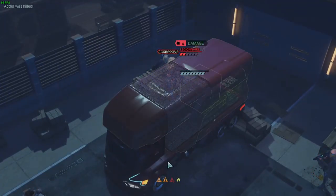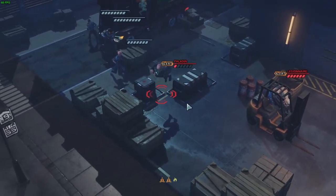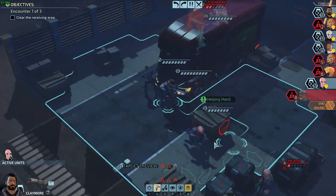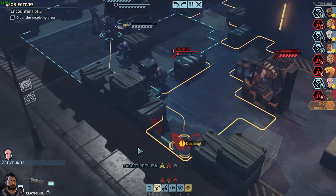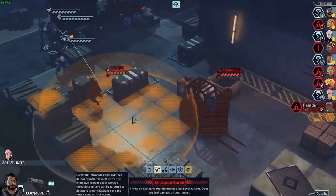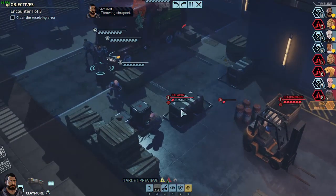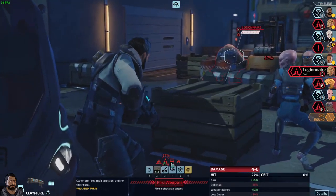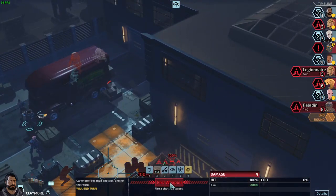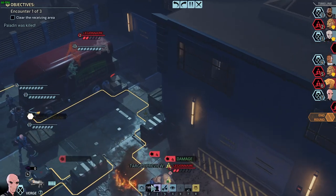Good stuff. So we got Claymore here. What is a shrapnel bomb? Subdue overwatch. Let me see if I can get shrapnel bomb over here. Will this work? Yeah, that seems to work nicely. That's good — we're gonna do shrapnel bomb right here. Throwing shrapnel. Watch where you step. And then we can shoot the shrapnel bomb. Taking that one guy out and then we'll damage this guy. Pretty good.